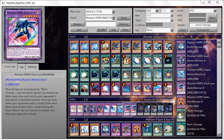Any card sent to your opponent's graveyard is banished instead. Once per turn, when your opponent adds a card from their main deck to their hand — except during their draw phase — you can banish one random card from your opponent's hand.